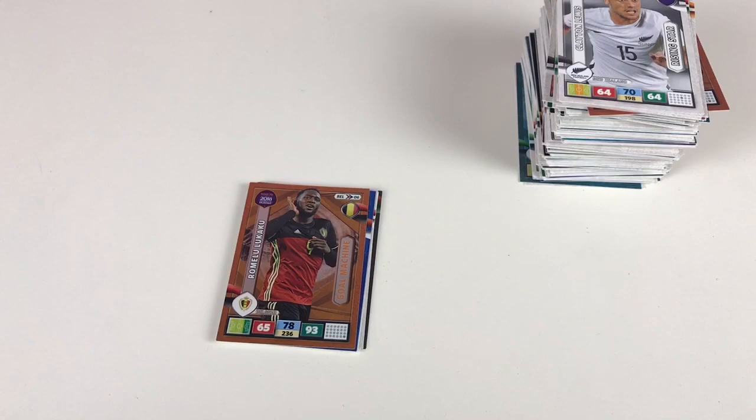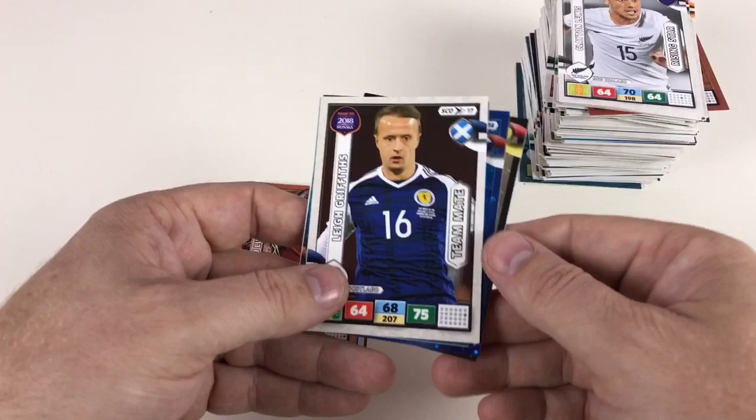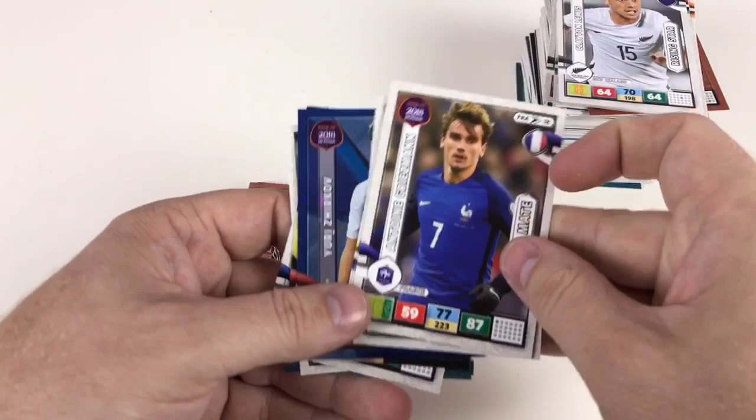Final premium pack: Yuri Zirkov expert card, David De Gea limited edition — there you go, we've seen him a few times. I'm at a top rack, Steven Davis — had him a couple of times — and then Jacob Blaszczykowski. Anton Griezmann, Leonardo Bonucci, Santiago Arias, and Davy Classon. There we go — that was 15 packets including two premium packs and one Road to Russia 2018 tin.